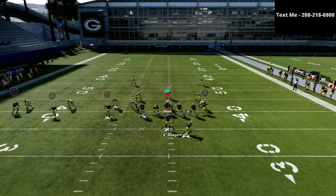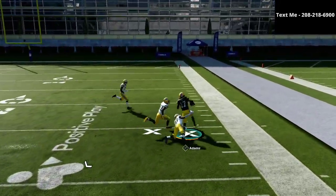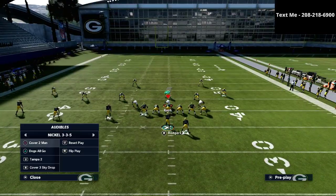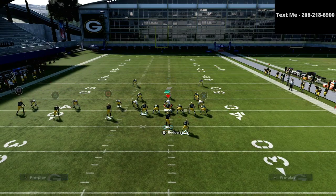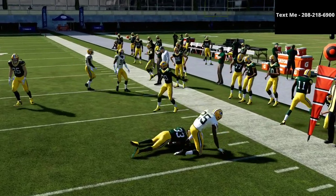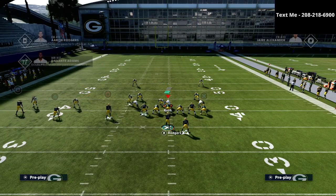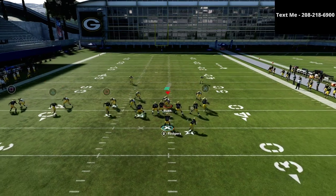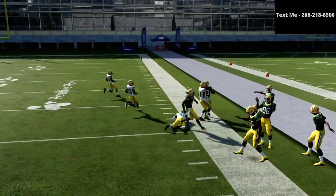If they run man-to-man coverage, it's going to have a little more success stopping you, which is why you want your best route runner in the circle position. If he has good route running, he's going to have a pretty good opportunity to get open. If you're concerned about man coverage, you can hit the running back route, or I would add one more adjustment — put the R1 receiver on an option route and smart route it. Because it's such a deep play, look at how he cuts and gets open right there against man coverage. The smart route option route is such an underrated play this year.